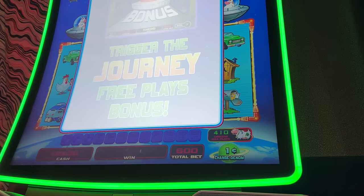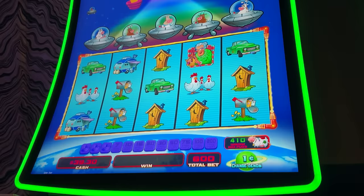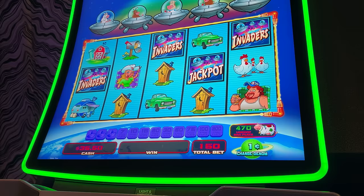Here we go — fiddling with the card, I'm so sorry. I promise I blame the card. There we go, we're in it, we're gonna win it. We're still doing the $1.50 but on the one-cent — we got them all up. We started at around 470 on this one, it was like 420 on the other one. Nothing from the Invaders.